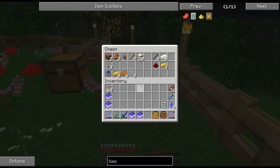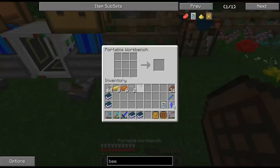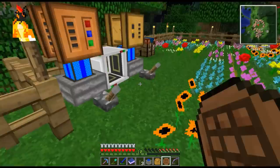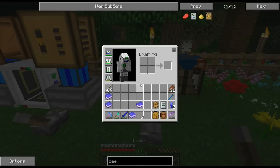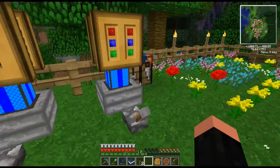The next item we need to make is a centrifuge. We're going to make our centrifuge - once again we need another sturdy casing, copper, a little bit of glass, and that's going to give us our centrifuge. The centrifuge is going to actually allow us to process the honey we've been getting. We'll set it right here, and you're going to have each one of these - carpenter, squeezer, centrifuge - powered separately. We now basically have all of the main tools that we need.